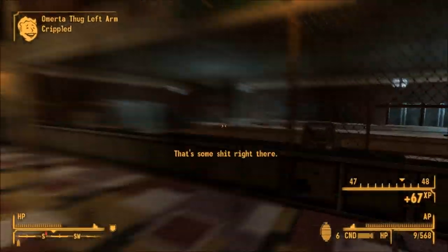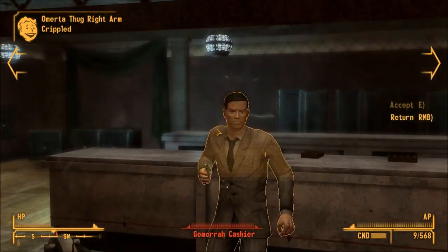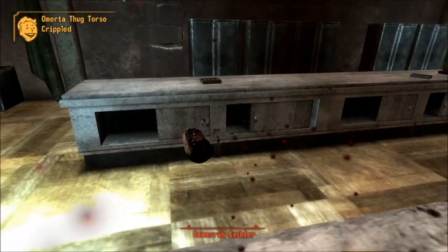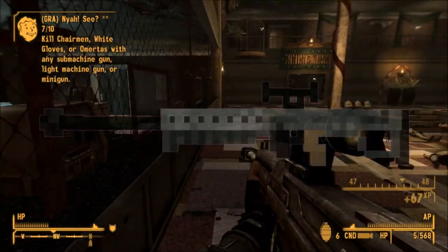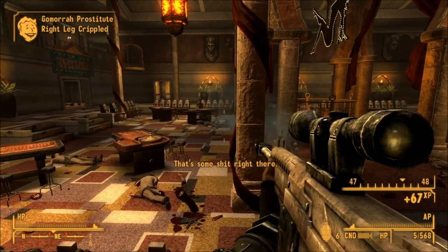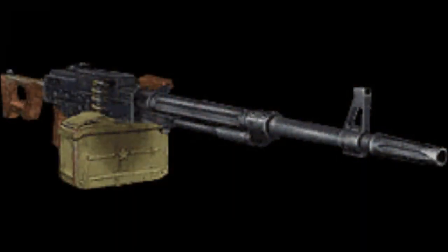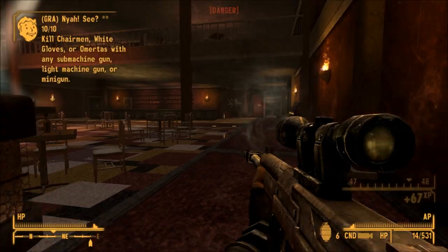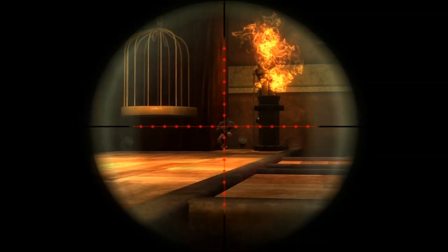This weapon can also be used to complete the Challenge Vault 13's Revenge, and the magnification of the scope is 2.43x. During the development of Fallout 2, the Bozar was supposed to be a sniper rifle rather than an LMG with a scope, but a mistake was made during the attribution of the stats, making the Bozar an atypical weapon. It was also planned to be included in Stalker Clear Sky as an easter egg, but was never fully implemented.